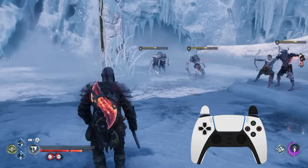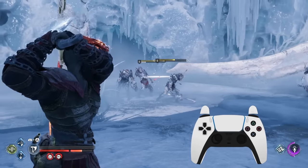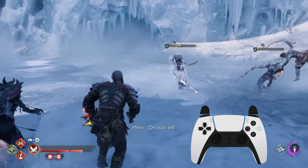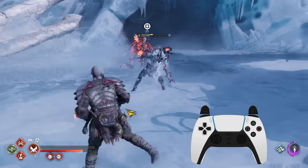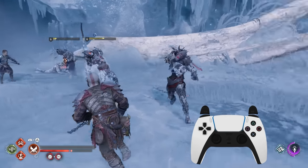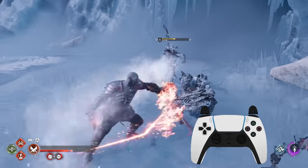The second way to use frost is to instantly freeze smaller, weaker enemies with the freezing throw skills. By aiming with L2 and either tapping or holding R2, you can perform a heavy axe throw that not only instantly builds up the frosted state but also freezes enemies in place. They'll stay frozen like this for 12 seconds or until you recall the axe, making them easy targets or taking them out of the fight temporarily while you deal with another enemy.